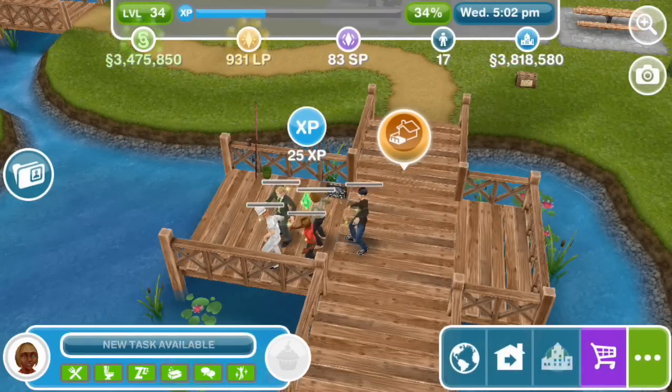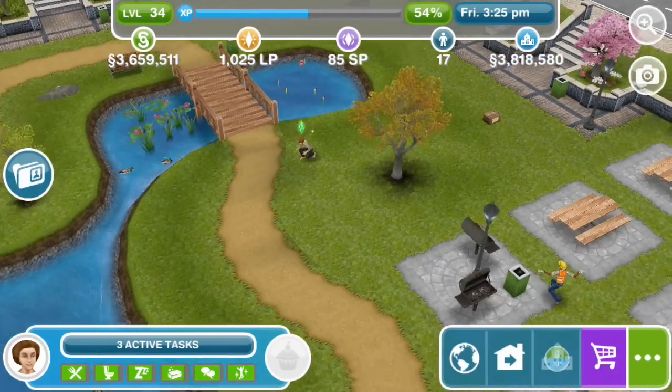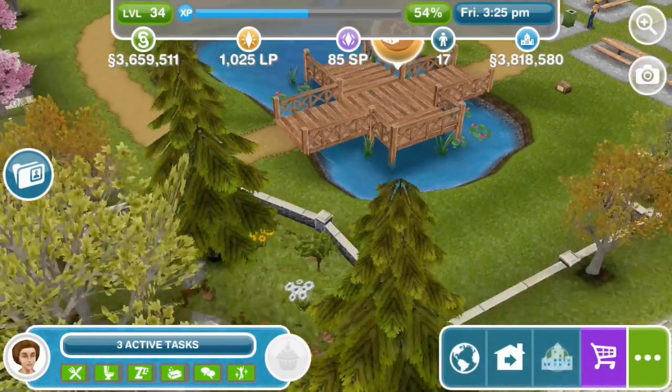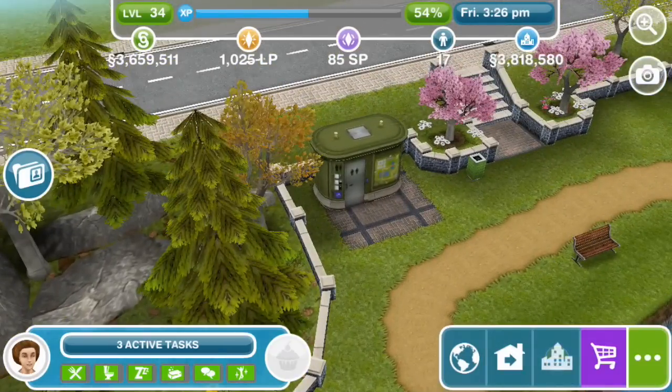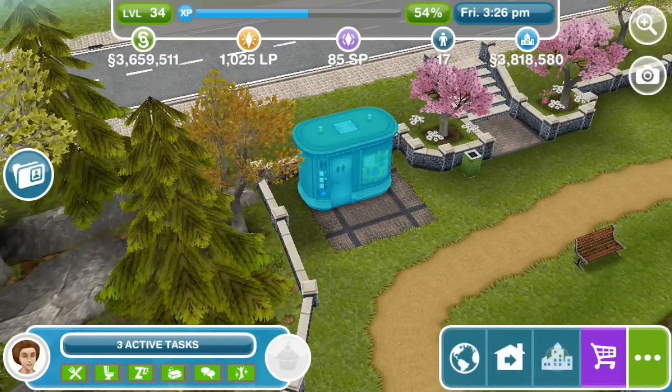The next task is: hide in the public toilet in the park. Where to hide? The public toilet. Make a Sim hide in the public toilet. Hide for 45 seconds. The Ghost Hunters quest unlocks at level 22, but as usual you'll need to have completed whatever quests come in order ahead of it before you can get to it.